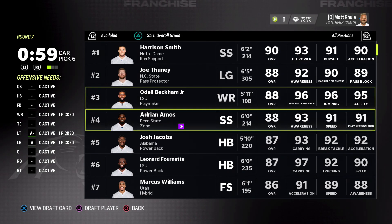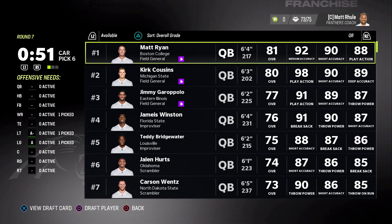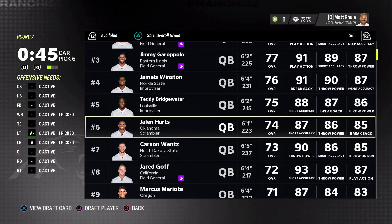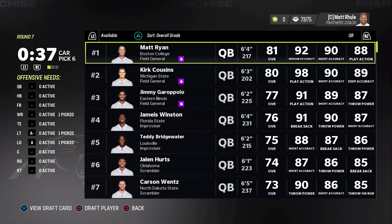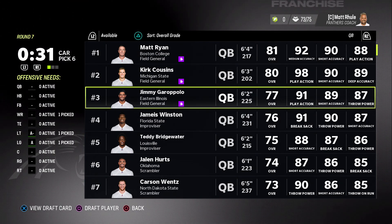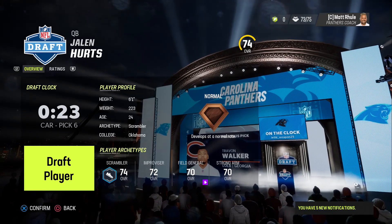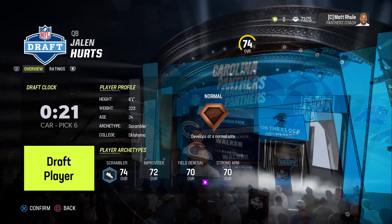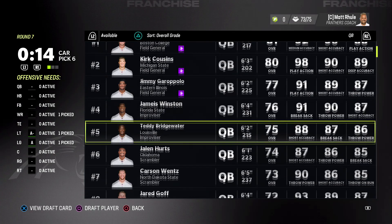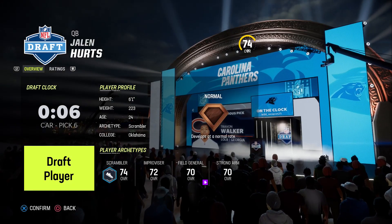We still have the option to take Odell but I feel like that would be a luxury pick. I think we have to look at quarterback — that's a very important position. The one I really like is Jalen Hurts, because he can scramble. I like Kirk and Matt Ryan but they're just old. I want this to be a year two or three CFM, so I'm thinking long term. Jimmy G's an option, Jameis is an option, but I think Hurts has to be the guy.